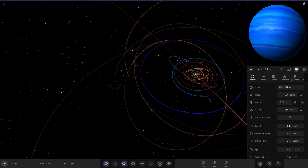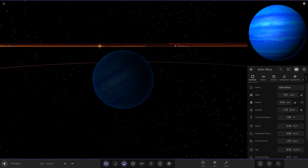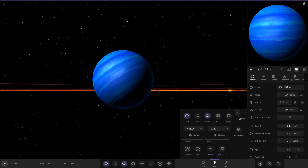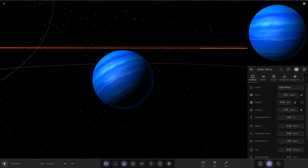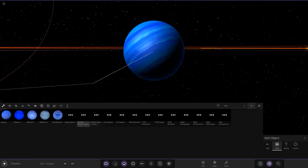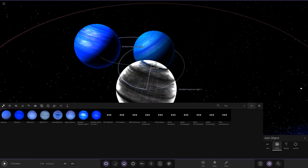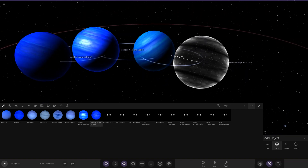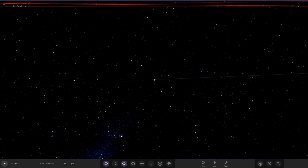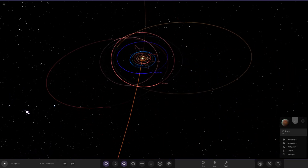Let me actually compare that Neptune-like world to one of my old ones. Going to Studio — I believe it was this modded Neptune light. They're fairly similar: the modded Neptune is a slightly deeper blue, but yes, this one definitely reminds me of that. A nice-looking world there.